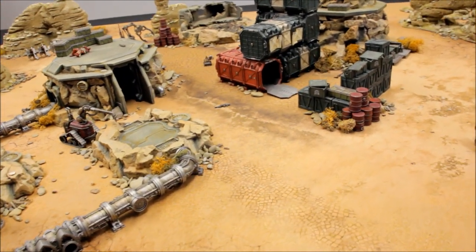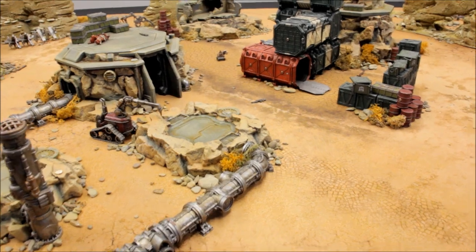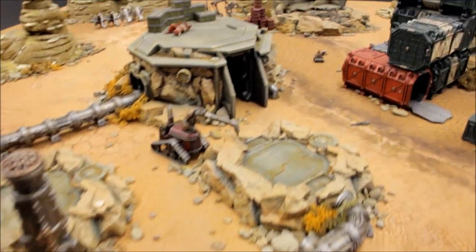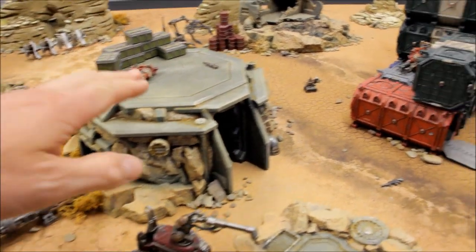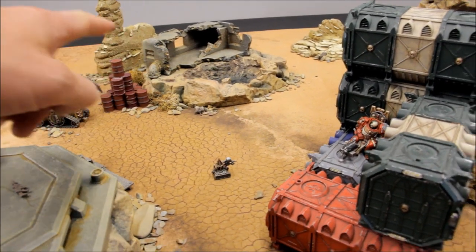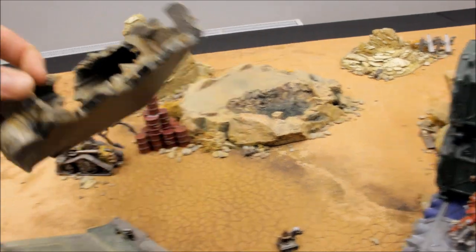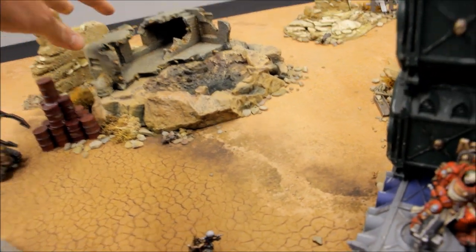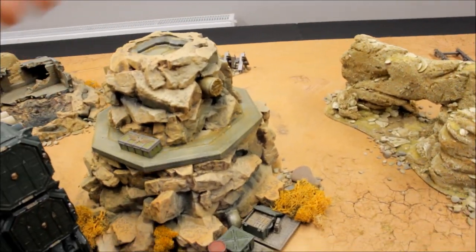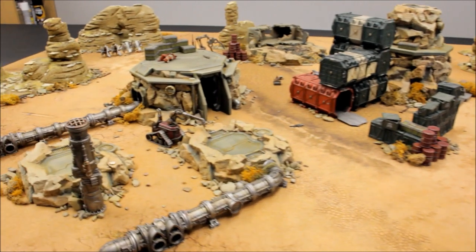I'll start with the easiest part — the pre-painted terrain set, also from gamemat.eu. It's called the rocky base set, a quite popular set from them. It includes two missile silos, a larger building with various entrances and a nice flat platform on top, a bombed out ruin piece which is removable, and a much larger piece with a missile silo type structure on top and an area for models climbing up.